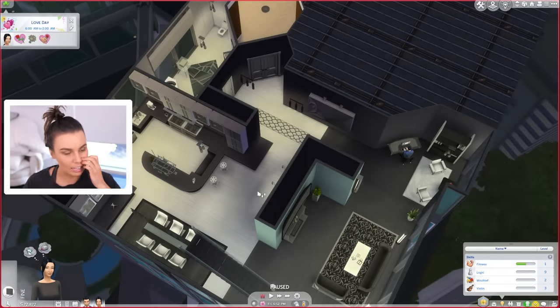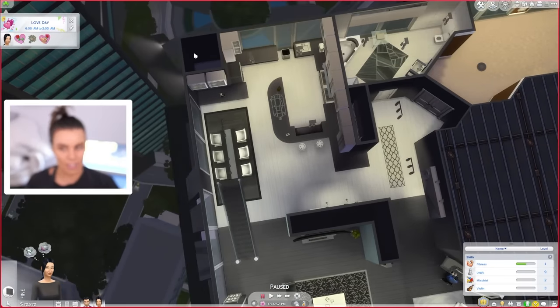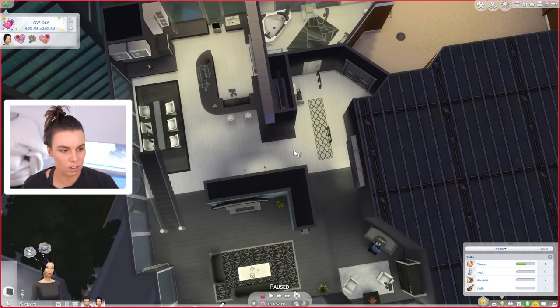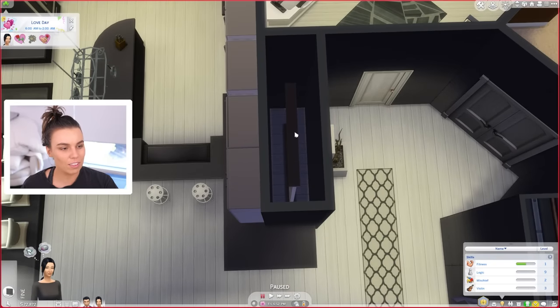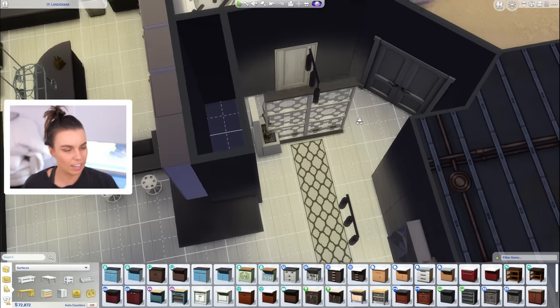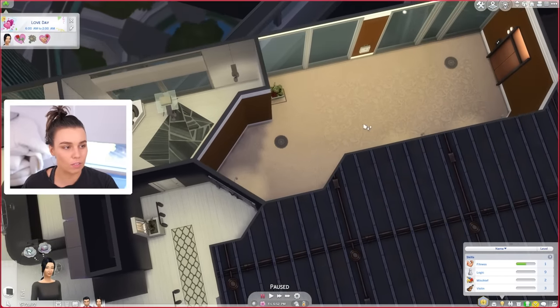I actually quite like this floor plan. There are definitely parts I want to change — I'd probably utilize this area over here, maybe turn this into a butler's pantry. This looks too close to the window. Why is that sitting in this wall? That's bizarre — why would you put that there? Because this is like a decorative screen. Maybe that was a mistake or an oversight. The apartments are always very interesting.